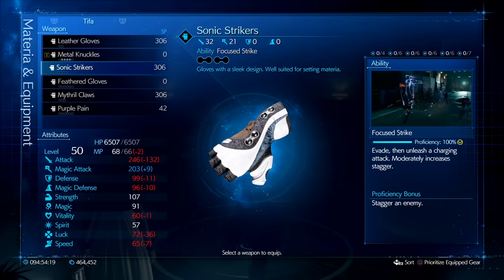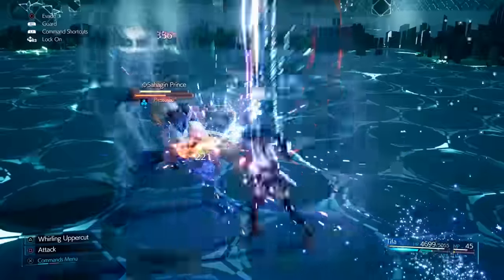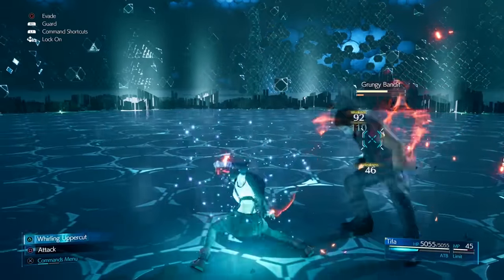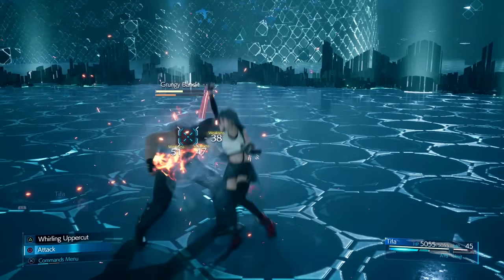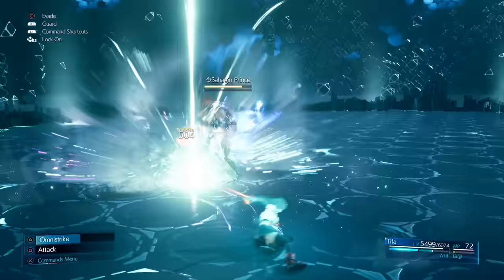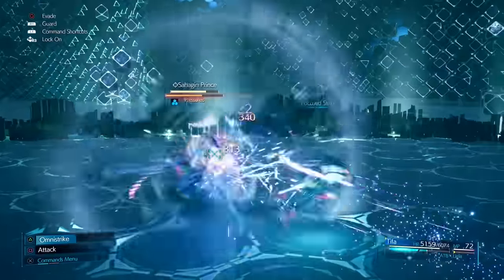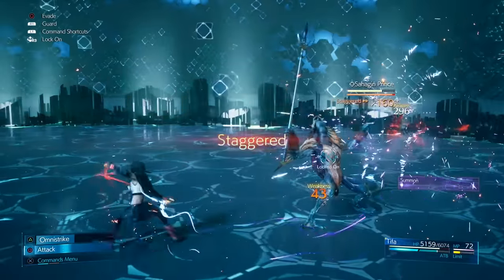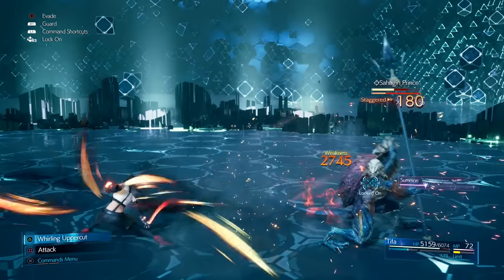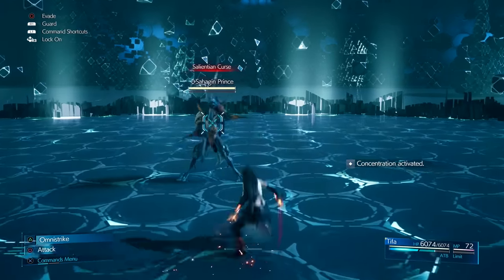The next move is Focus Strike, learned from the Sonic Strikers obtained in Chapter 7. This is one of the best abilities in the game — it deals high damage, builds high stagger, and also dodges incoming attacks, including attacks that track your character and can't be avoided with a regular dodge. For example, against the Sahagin Prince who has a counter attack, using Deadly Dodge immediately followed by Focus Strike lets you evade his counter and come back in with powerful damage and stagger.